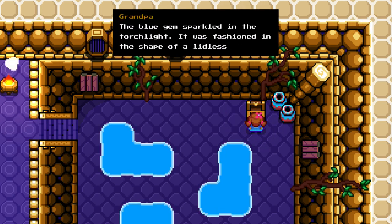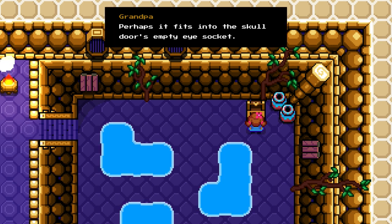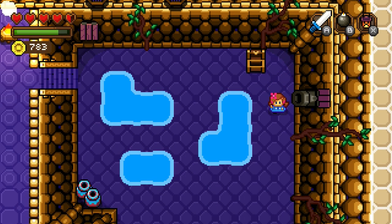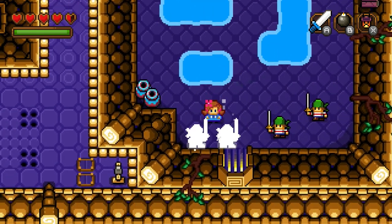The blue gem sparkles on the torchlight. It was fashioned in the shape of a littlest eye. Perhaps it fits into the skull door's empty eye socket. Yeah, perhaps. Let's go and — oh, what? Oh shit, we got some pirates here.